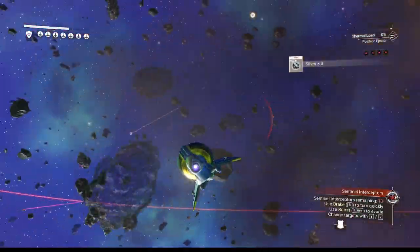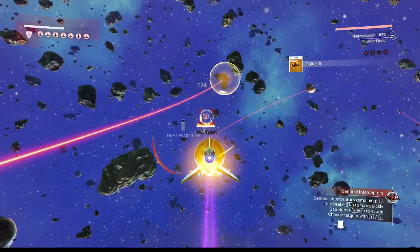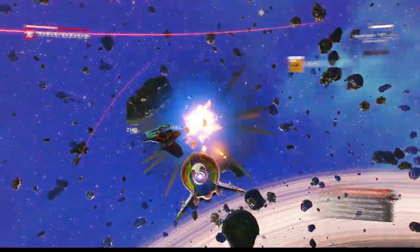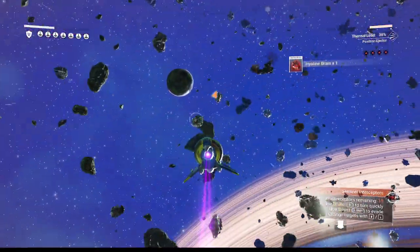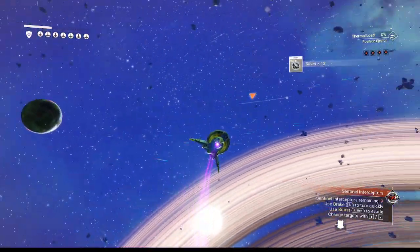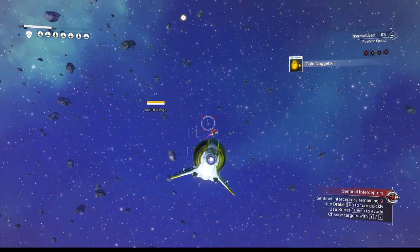So we're going to let them pass us and try to target one guy. Of course, we overheat. One down. Is that going to change to nine? It did. Okay, we're down to nine. If it updates to ten, we're in problem territory.